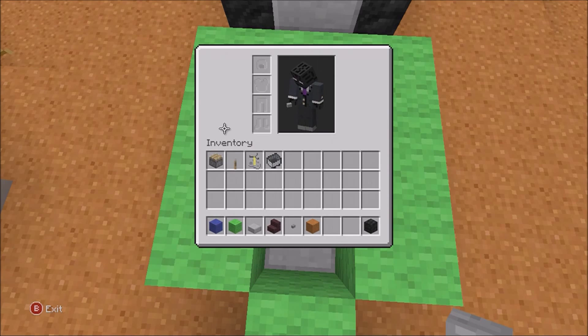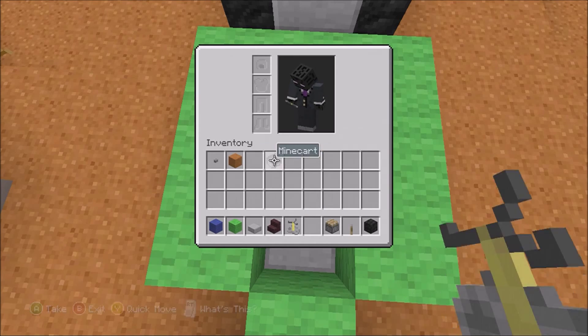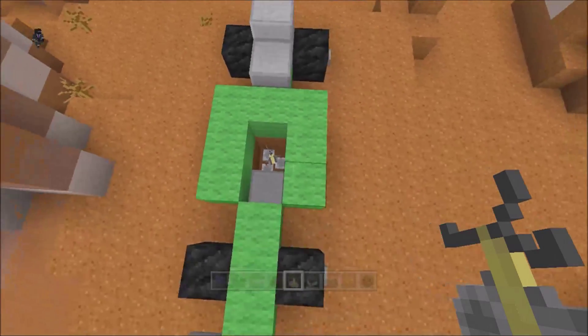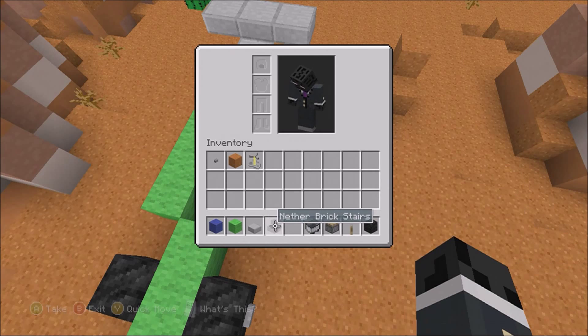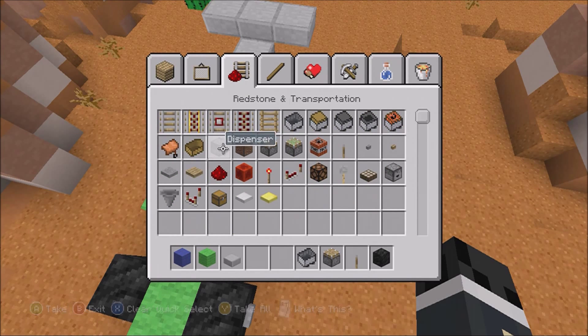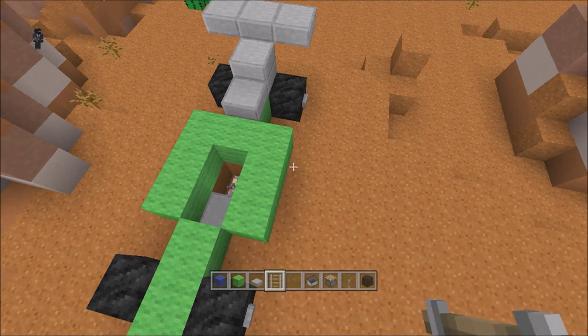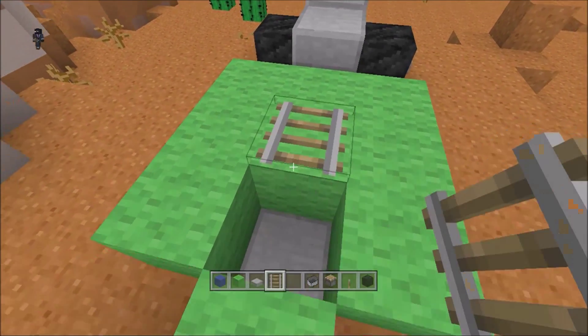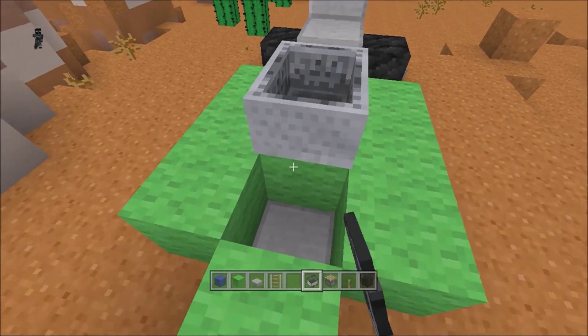If you want to make it better — and we always like to make it better — grab a piston, a lever, and get rid of the button. Get rid of the sand, grab a brewing stand and a minecart — that's what we want. Slap a brewing stand in the bottom of the hole. Now we need a way of placing the minecart, so any rail will do. Place a block, place a rail, place a cart, break the block.